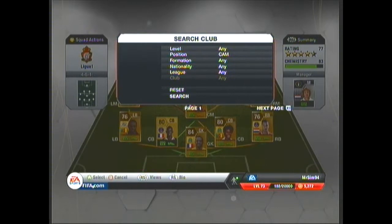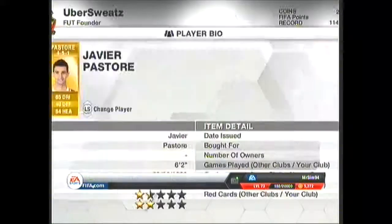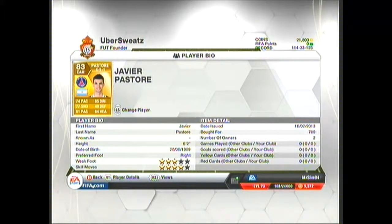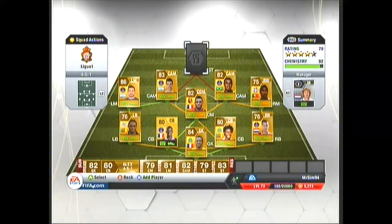We'll move on to the other centre attack mid — Pastore, the 83 centre attack mid. Also a 3-star weak foot, 4-star skill moves, and he only cost me 700 coins. Not bad at all. It's best to have a mixture of pace and strength rather than all one or all the other.